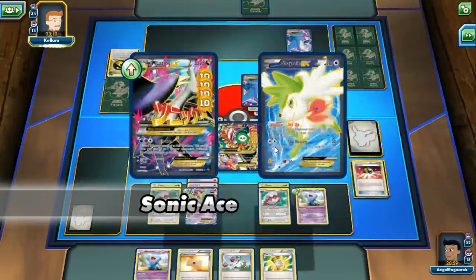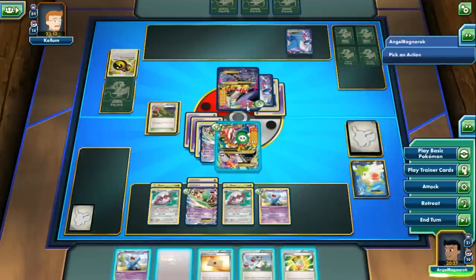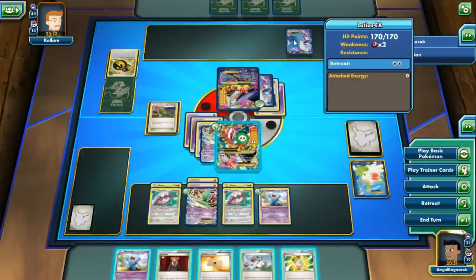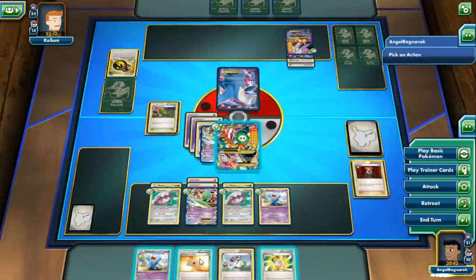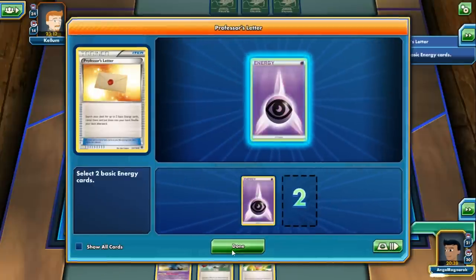My bet was that he'd choose Mega Gallade since it was attacking, but he chose Shaman — everybody hits Shaman. Looks like that's not going to be a clean game, but let's see. I'll play dirty — Lysandre out the other Latios.